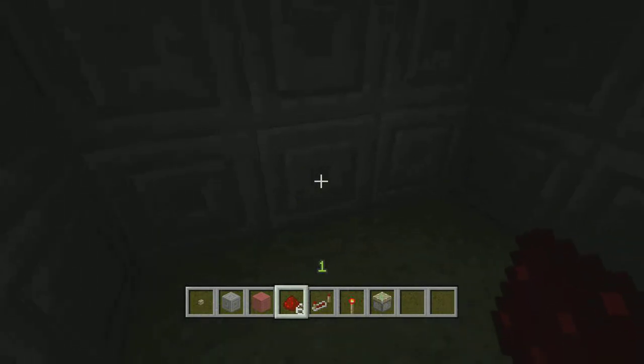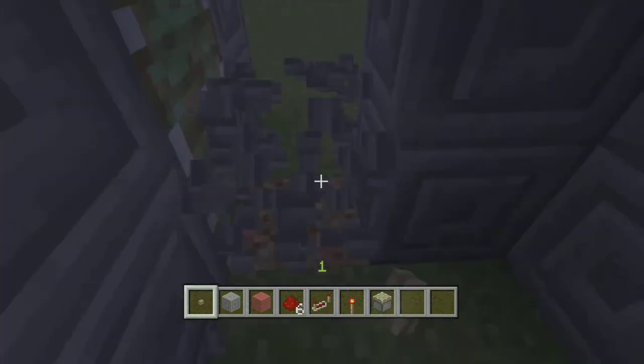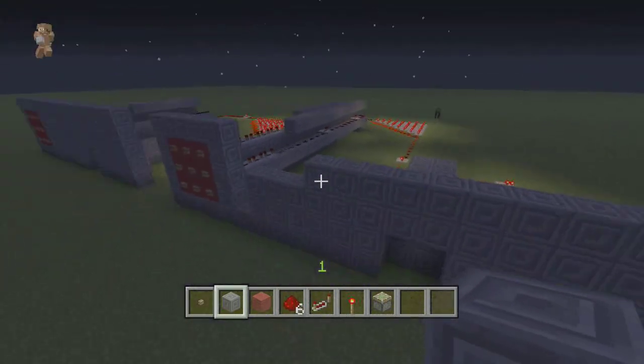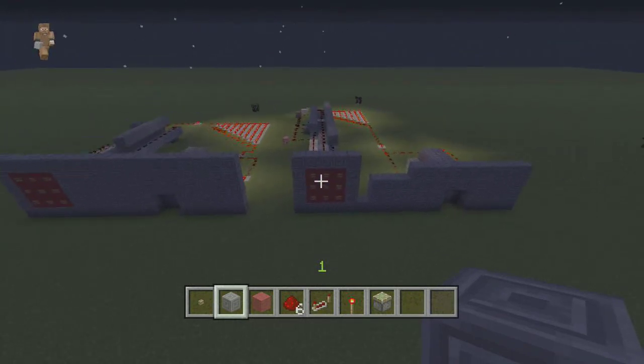I'll also be doing another video on how to make an escape system so you can get out — because right now this is more like a trap: you get in and you're stuck. But next video I'll add a button to it, and it'll open these doors so you'll be able to get out. So there is the combination lock in Minecraft Xbox 360 Edition — I'll see you later.